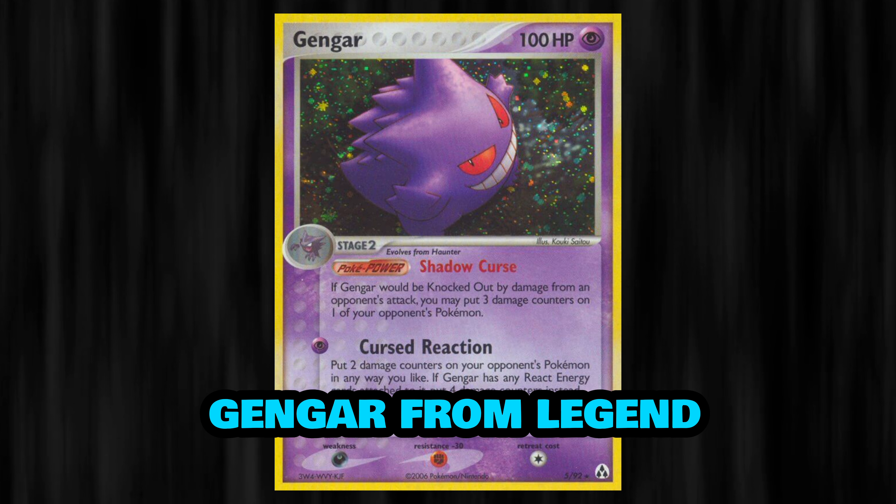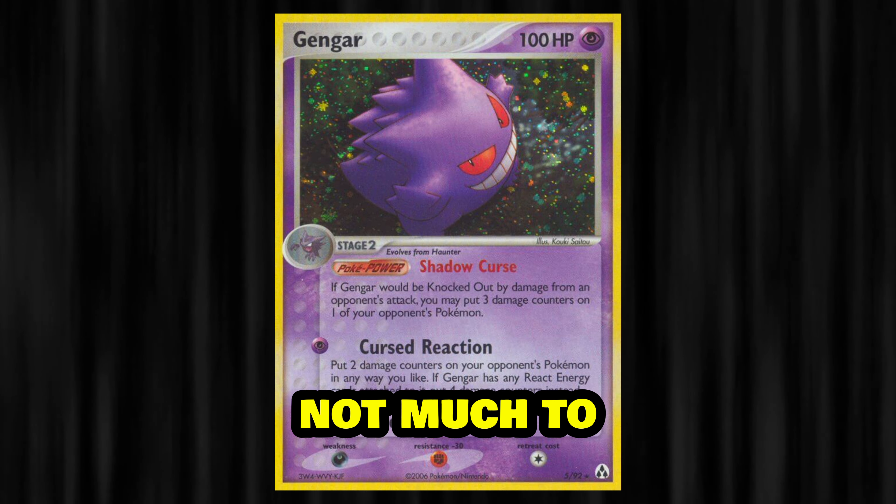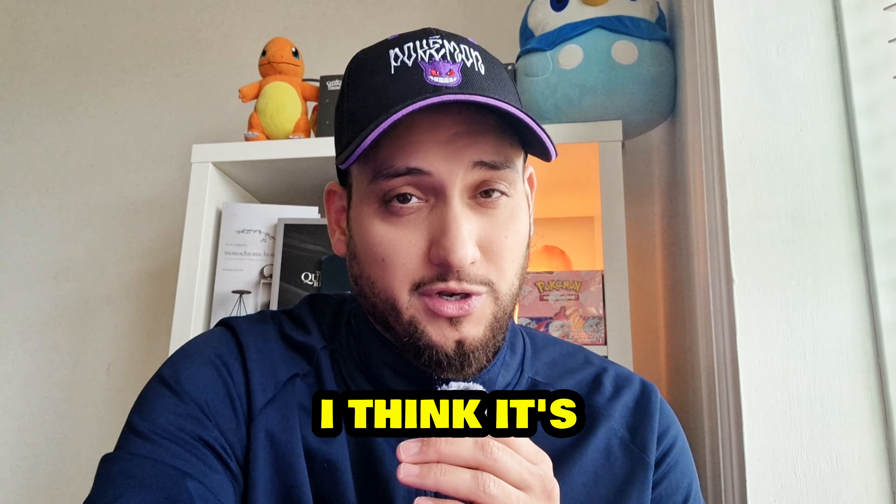Then we have Gengar from Legendmaker with its Super Cybolt attack. Not much to say about this card other than it is a different unique pose showing Gengar from the top — I think it's pretty cool.